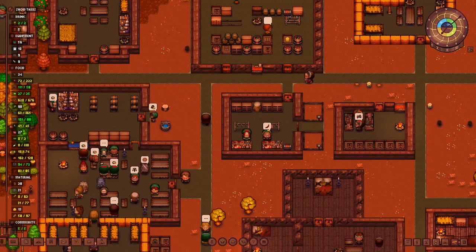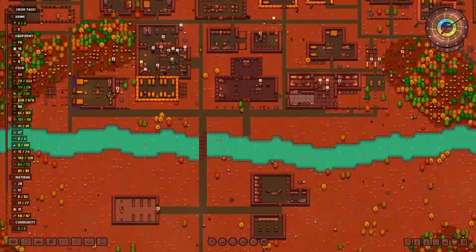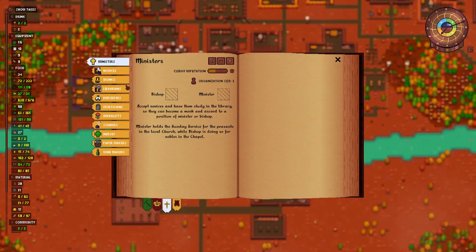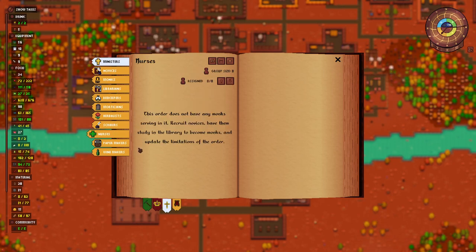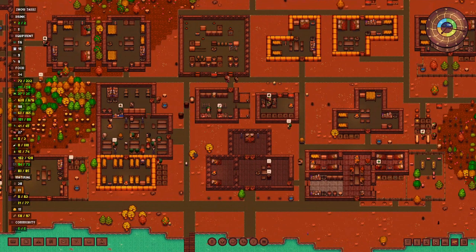Hello everyone, Obi Van Dam here and welcome back to Let's Play Lords and Villains. In today's episode we need to take care of the flu issue by building an apothecary and a hospital. I'm not sure if we have enough clergy — we currently have three novices: the first becomes bishop, the second minister, leaving only one additional monk, which means we are one monk short.